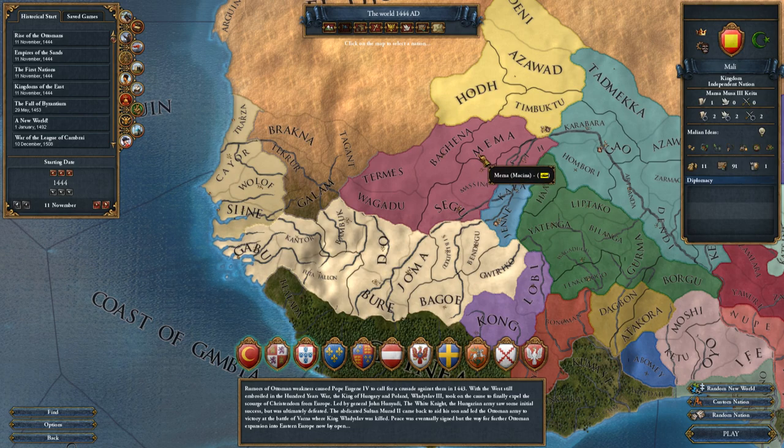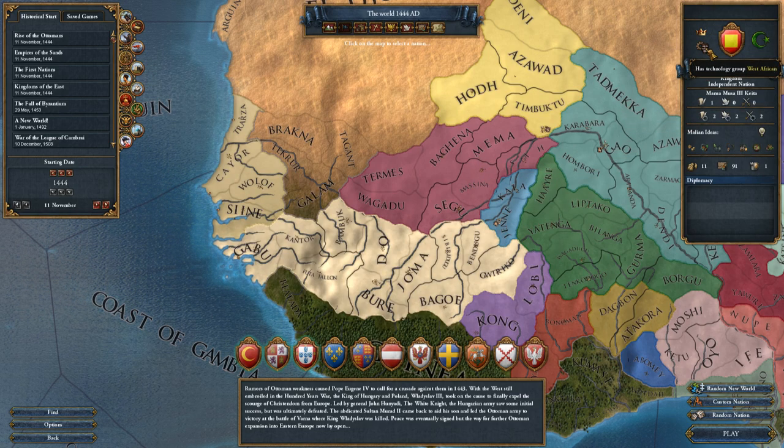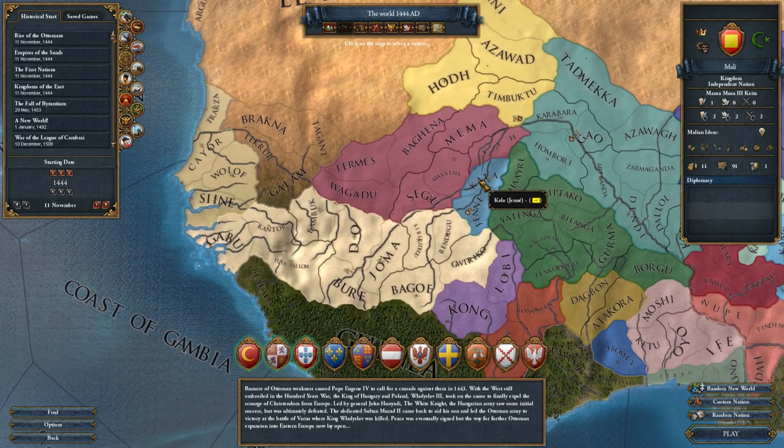Let's see a little bit about Mali to begin with. They are a kingdom at the beginning. They are West African Technology group and they are Sunni, so we will be a Sunni nation.